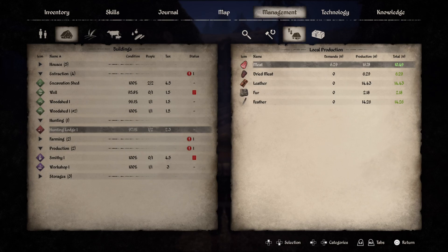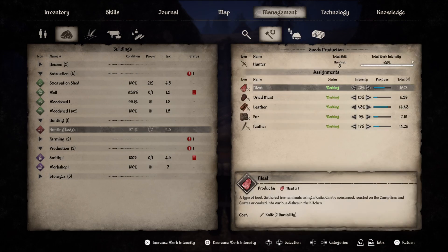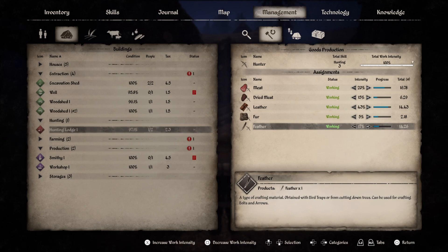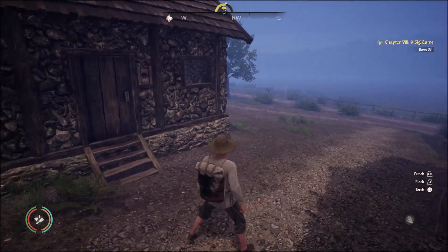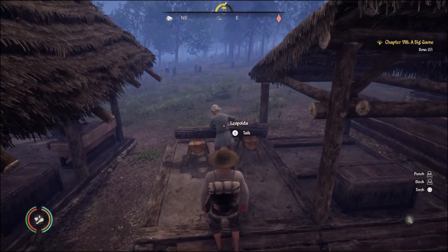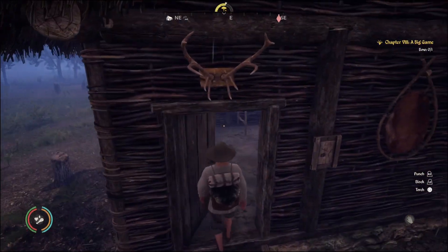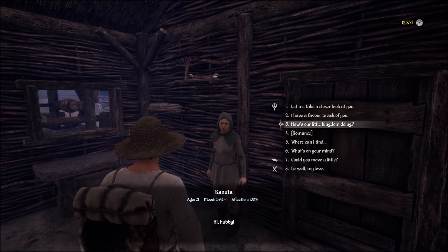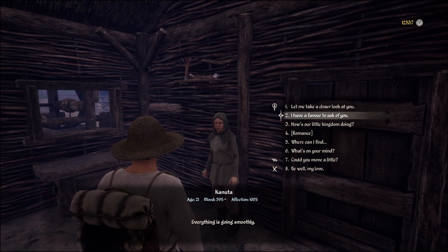Food demands are only 6.29. Our hunter has three in hunting so she produces a lot - she's getting over 10 extra pieces a day. Once you move people in, you just want to keep an eye on what's in the red. You can also ask your wife if there's any problems within the settlement when you talk to her. How's our little kingdom doing? Everything is going smoothly - everything is set up great.